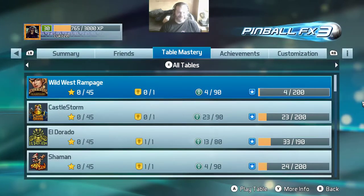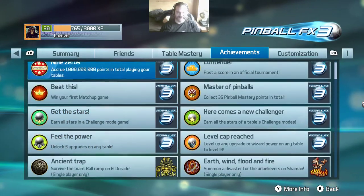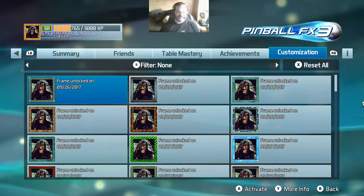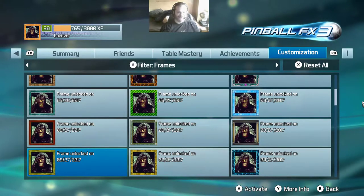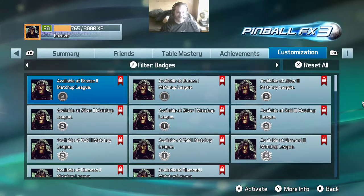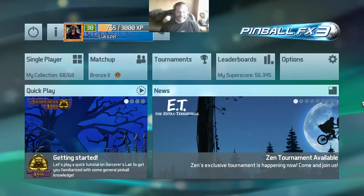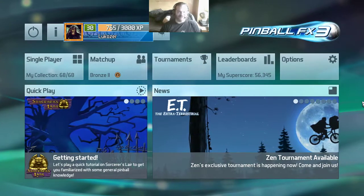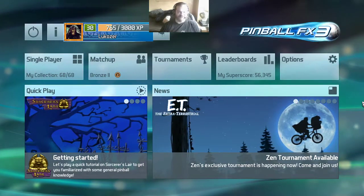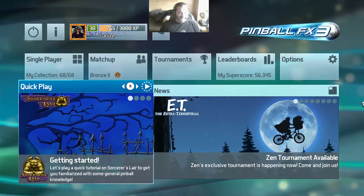The table mastery is really just a bit of a gimmick, same as achievements — same as all the other Steam achievements, and I'm sure Xbox and PlayStation have all of that too. Then there's customization: the frame around your picture, the background, and badges you can add. It's gimmicky, but for some reason I've got into the habit of always updating mine. I'm at level 30 and I always change the frame and background to match that level.